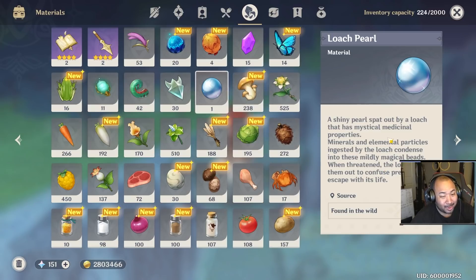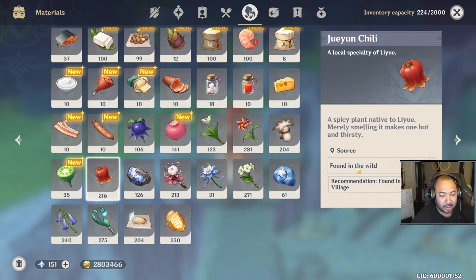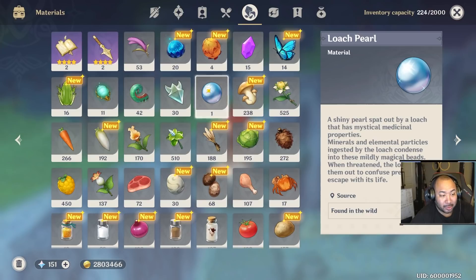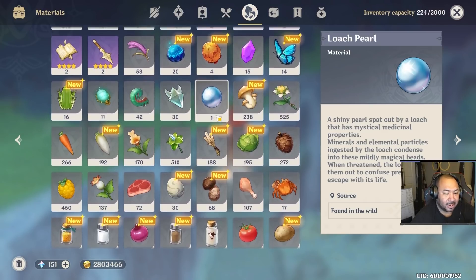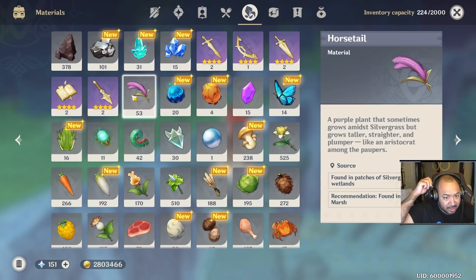Typically speaking, I've noticed that most ingredients used to upgrade characters are listed like this and are just found in the wild. Exceptions to that rule are the Jueyun chilies, which are found in the wild but also used for cooking and character ascension. However, these loach pearls could end up potentially being a character material — we'll talk about how to get them in a second. The other two items include the bamboo shoot and last but not least the horse tail.